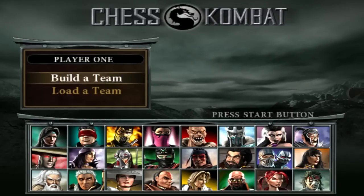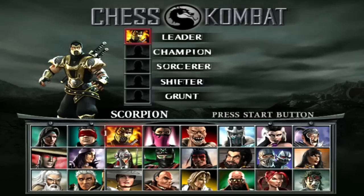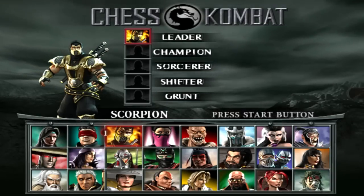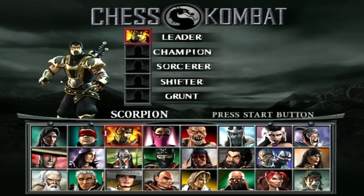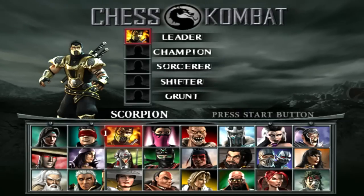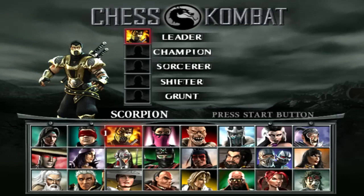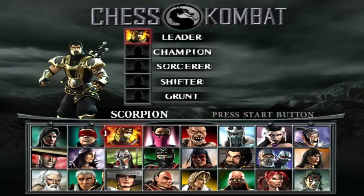Chess Combat is a very interesting addition to this game and it's nothing like normal chess — it's a hell of a lot different. So let me go ahead and start this up. The first thing you'll notice is we need to build a team. On the chess board there are 5 unique pieces: your leader, which is basically the king, and your champion, which you can think of as the queen in regular chess. The sorcerer, shifter, and grunt are the three other different pieces.